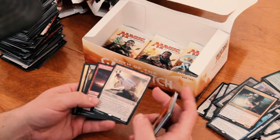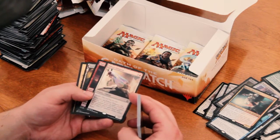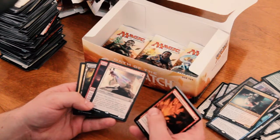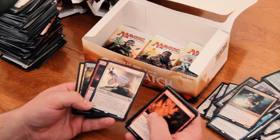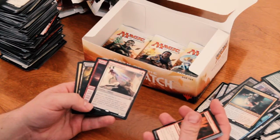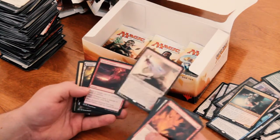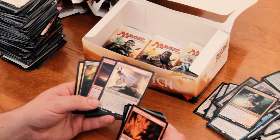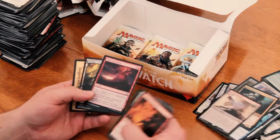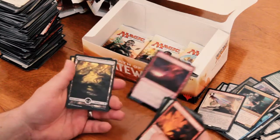We got Eldrazi Obligator. 3/1 for 3. It's Devoid. When you cast Eldrazi Obligator, you may pay one generic, one colorless. If you do, gain control of target creature until end of turn. Untap that creature — it gains haste until end of turn. And it has haste. So cool. It's kind of like that red card that does that — I can't think right now. And then Foil Tears of Valakut. Cool.